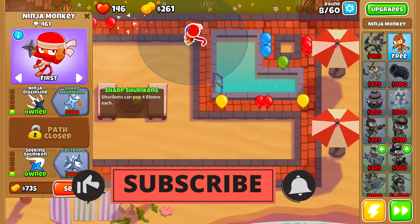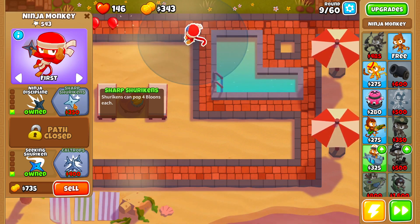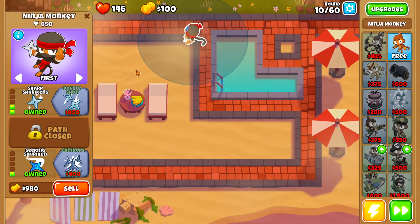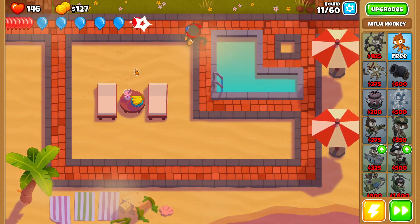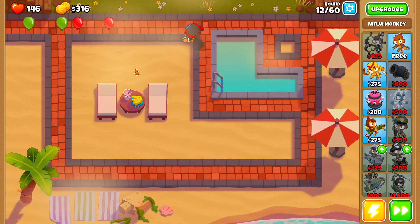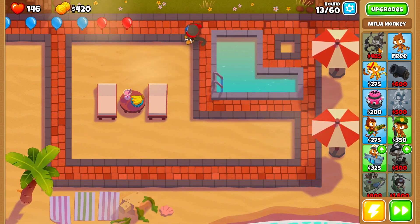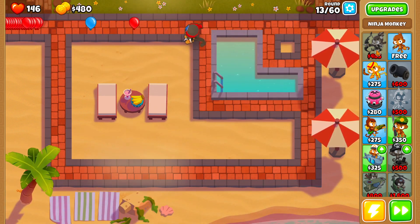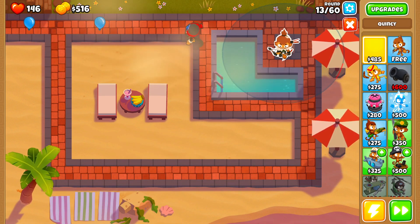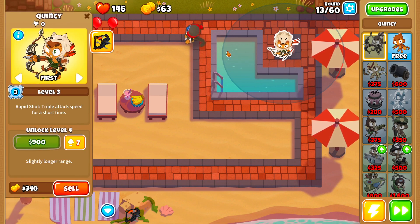What this guy did is he provided not only myself but also the Balloon with a custom voice line, which you guys are going to see here in just one second. So once I place down Quincy, I'm going to go ahead and show you guys what that voice line is. We finally have our own Bloons Tower Defense 6 voice line. And here we go — we almost have enough money to place down Quincy. And wait for it: "I am Quincy of Pack Quincy. Titan, get ready to hunt."